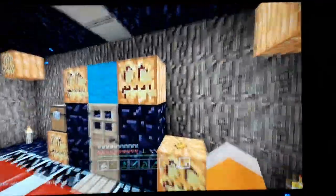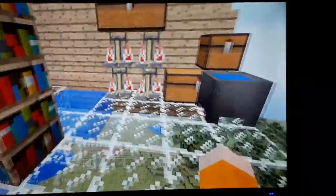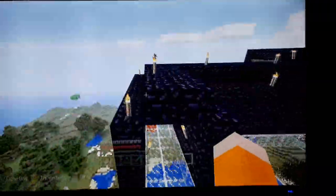Those are the achievements — diamonds and all that. Then this is the enchantment area, this is a dustbin, this is where I enchant my stuff, and this is my witchery area.